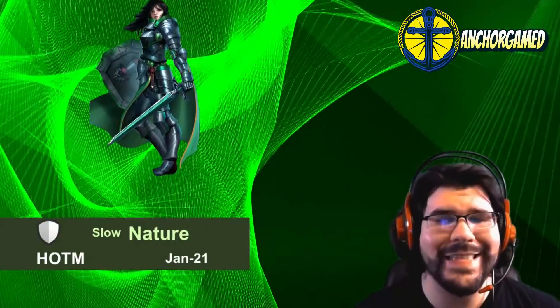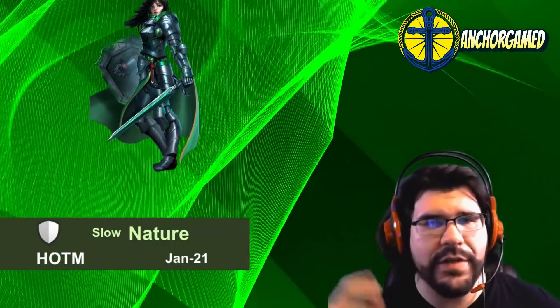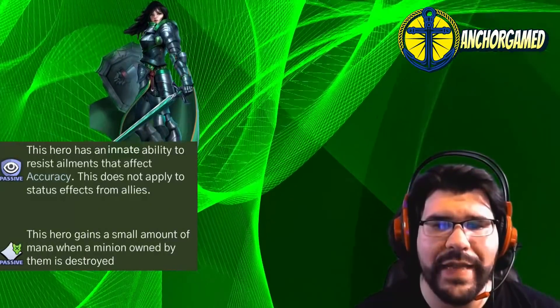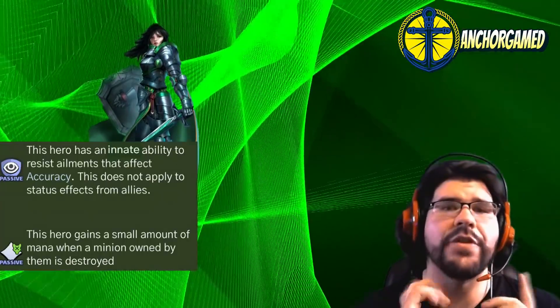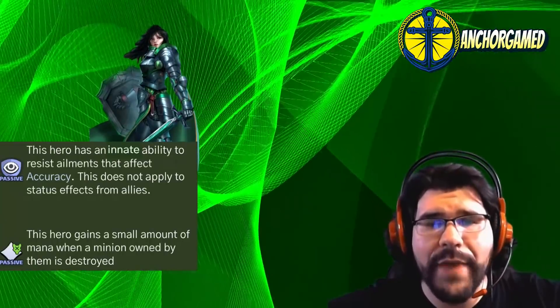She is running at slow speed. She is this brand new Hero of the Month. She also comes with two passive abilities, which is pretty cool — because this is the first Hero of the Month that we've seen that. She has the innate ability to resist ailments that affect accuracy. This does not apply to status effects from allies. So what that means is if you fire June into her, she can still see — it doesn't matter.